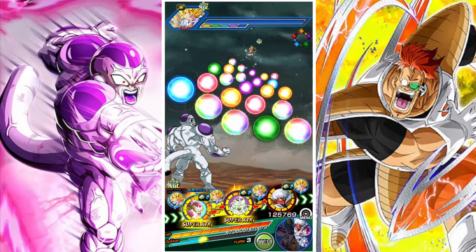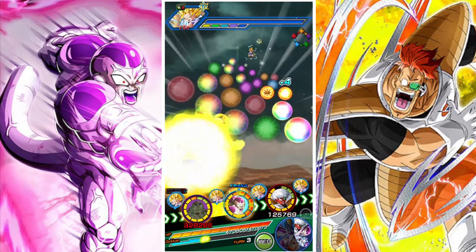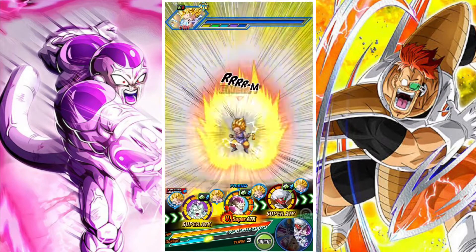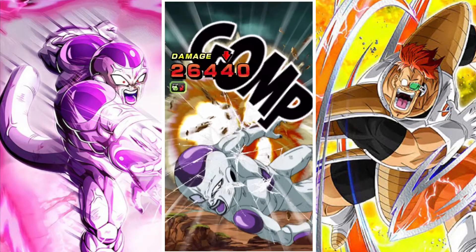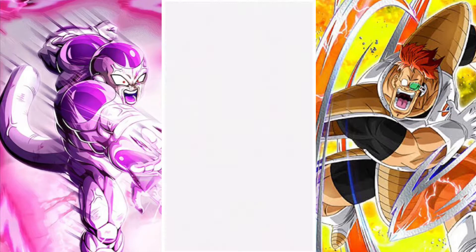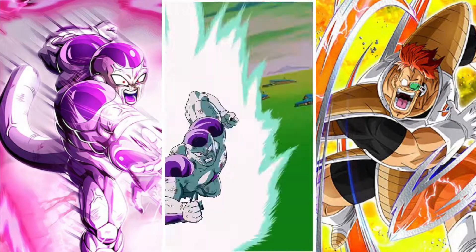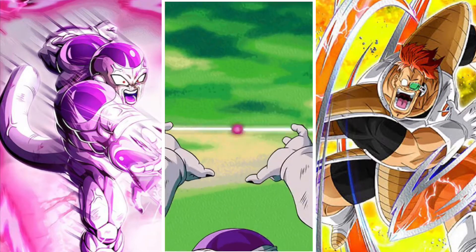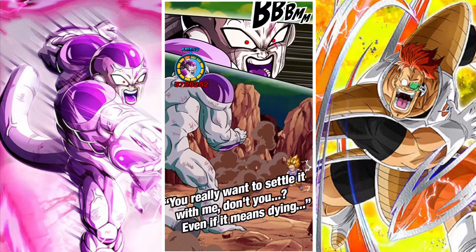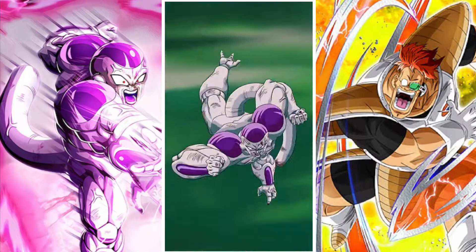We have Jace, who provides support and allows us to see where super attacks lie. We have the free-to-play INT unit that provides tankiness due to his guard and 50% damage reduction against Goku type enemies. Then we have Raccoon and Berta — Raccoon acts as a tank who builds relatively high defense and gains the ability to guard after taking enough hits, and Berta gains defense on his super attack and has some evasion. That's going to be the team we're rocking.